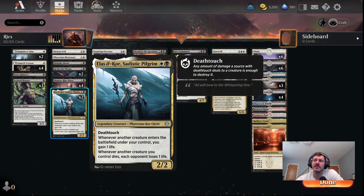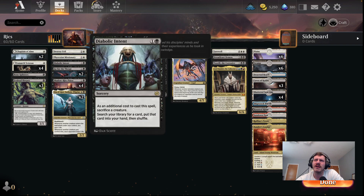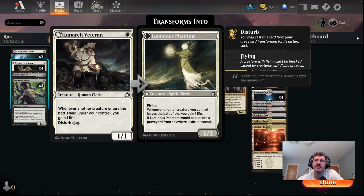We've got a cleric here — 2/2 deathtouch — and then it's just more life gain and just pings our opponents when things die, which they definitely do. Human clerics here — just the little 1-drops that when they sac, you still have value where you can play the other side of them for their disturb costs. That's nice. Again, more life gain here.